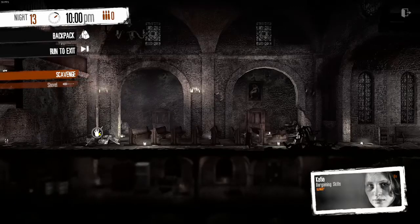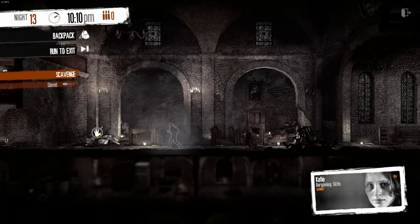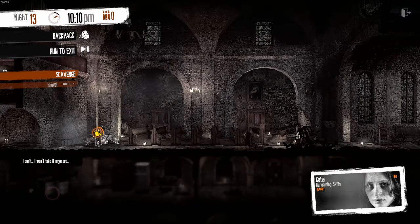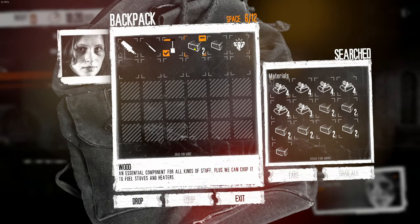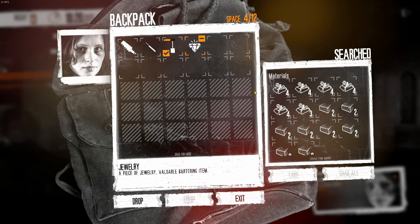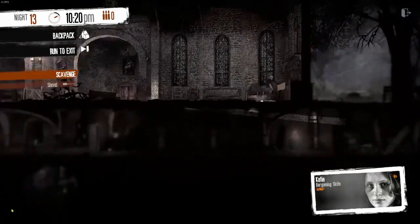We'll go back to our storage location and drop that off. Wood is the harder thing to come by usually — or at least that's my recollection. It's been a while since I've played this game. So wood being the harder thing to come by, that's what I will trade for most often. We see a ladder here, so that means we can go downstairs.